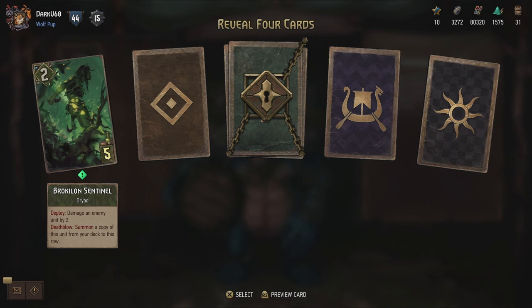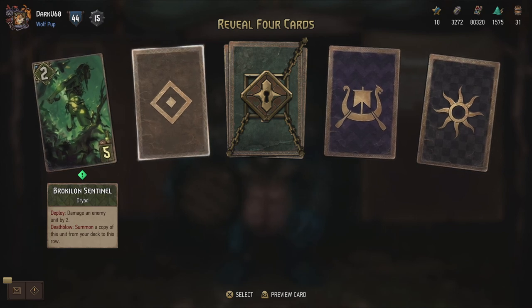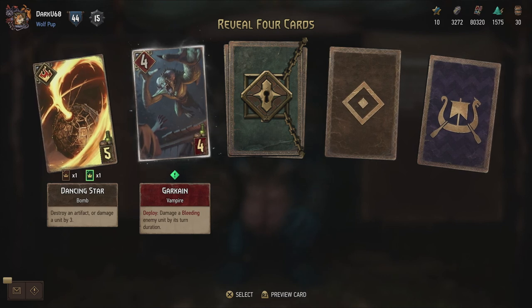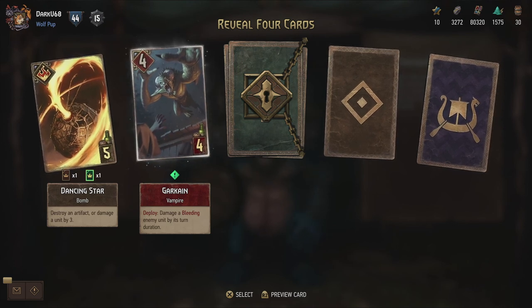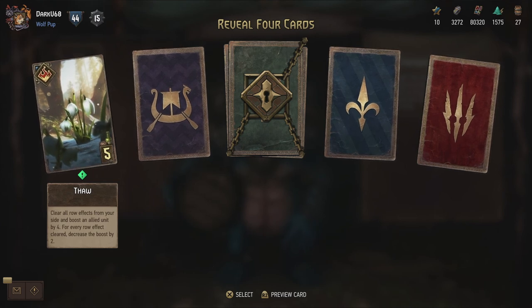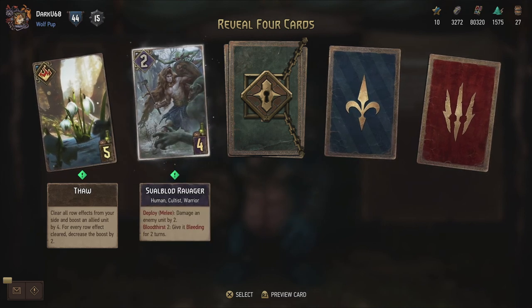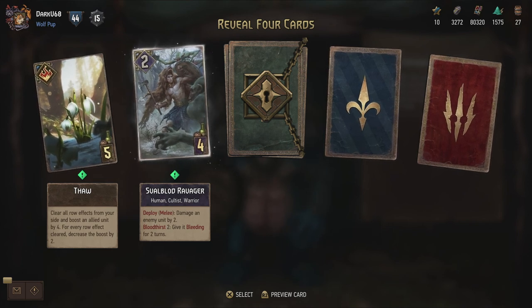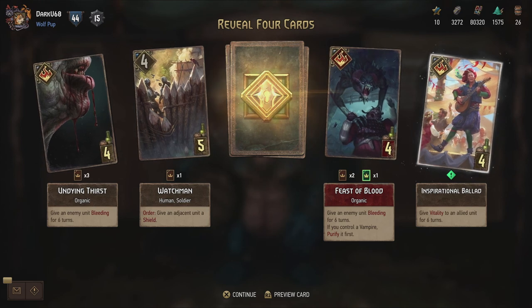Brocclon Sentinel - another dryad - damage an enemy unit by two. And Death Blow: summon a copy of this unit from your deck to this row. Summoning wouldn't trigger the deploy ability again, so maybe not as powerful as you might think. A Garkane - damage a bleeding enemy unit by its turn duration. So if a unit has three bleeding turns left, you actually damage it by three - could be a lot since the base power is already four. Clear all row effects from your side and boost an allied unit by four - for every row effect cleared, decrease the boost by two. Svalblood Ravager - damage an enemy unit by two. And Bloodlust 2: give it bleeding for two turns as well, so possible six points there. Inspirational Ballad - give vitality to an allied unit for six turns, the direct opposite of the Undying Thirst card.